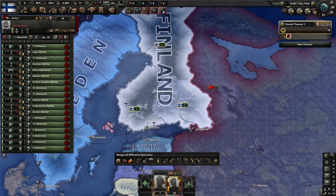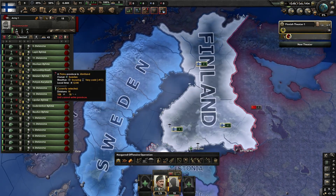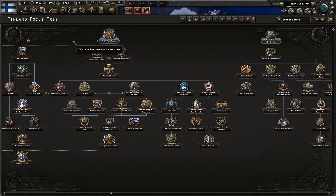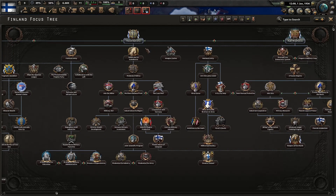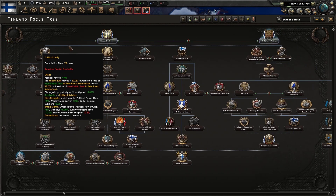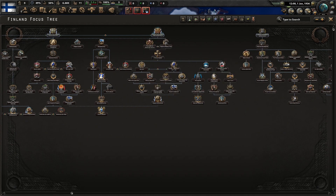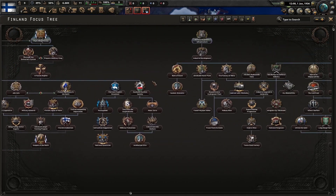Let's put all our divisions on the Soviet border because I think they are going to be our number one threat. I'm going to go down the right wing policies which is the fascist route. There are a lot of other routes — you can go communist, the neutral democratic way, or obviously the fascist route. I'm going to go this way because I feel like it's a good fit for this area.